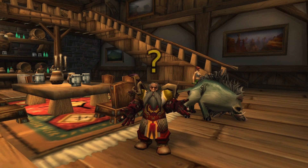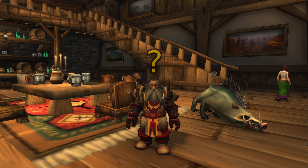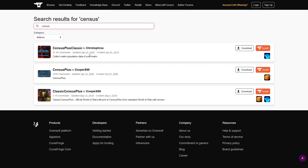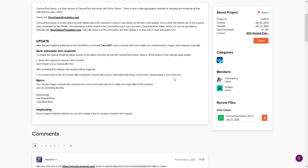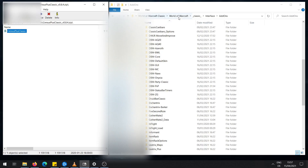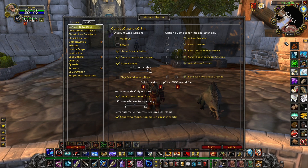So how do you set up and use this addon and upload your data? First, you can go to CurseForge or GitHub and download the addon like any other. I will provide all the links in the description. Just download, extract, and put the addon in your interface folder. While playing the game, especially if you set it to silent mode and remove the icon, you won't even notice that you have the addon running in the background.